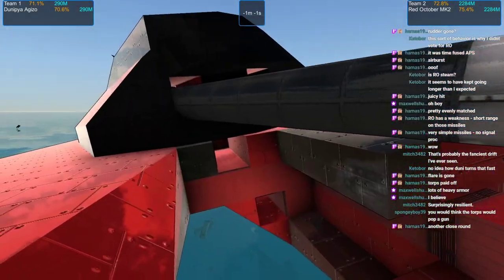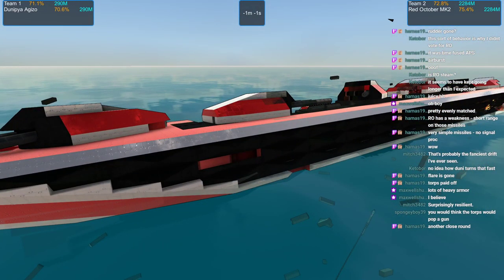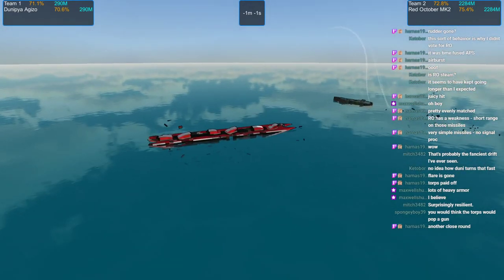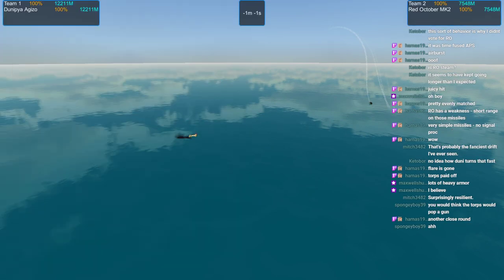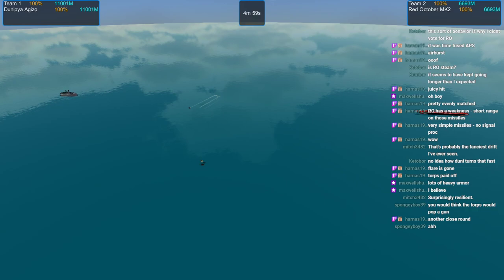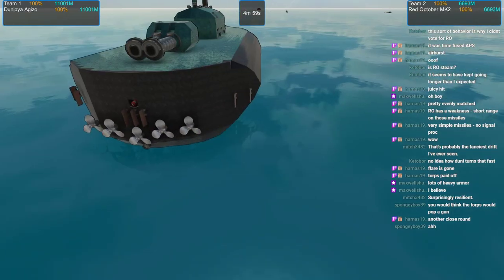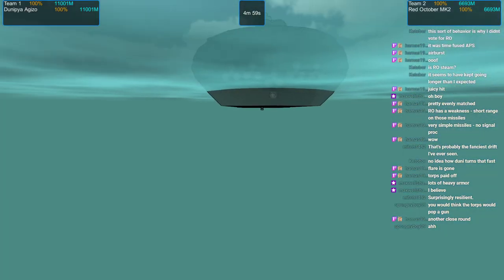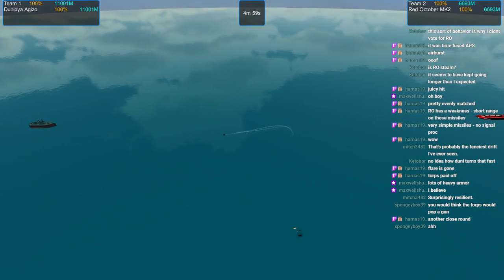The torps won't pop a gun because these guns are mounted on the deck — the entire gun is above the deck. So the torps will almost never pop one of those guns; it's basically up to the cram cannon to pull that off. Dunipia turns that fast because she just has seven rudders — she's just short.